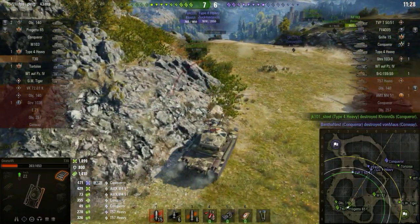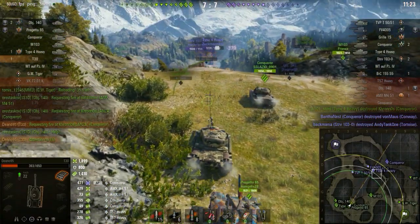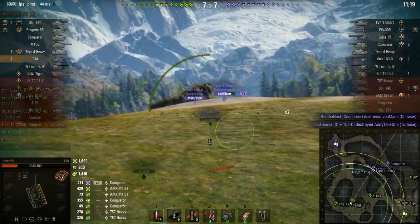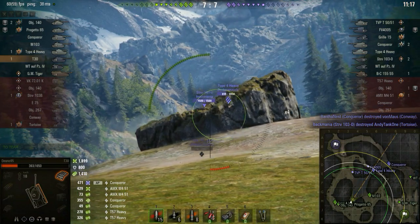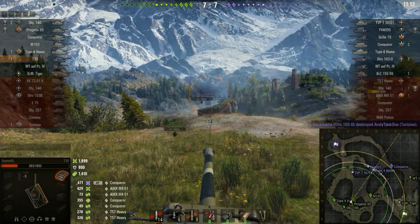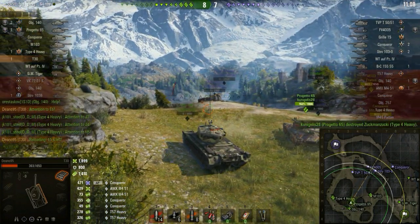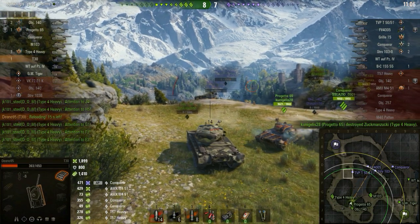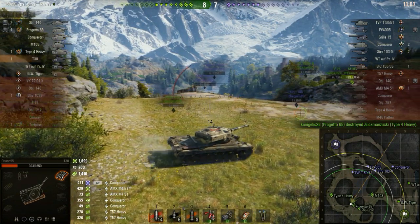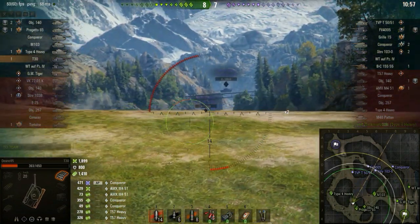Now we're in a situation where we can see the Type 4 Heavy is making a move across the bridge, which is a very, very ballsy move. I'll give him credit for that because, well, you're about to see it's not going to end particularly well for him — he got tracked and they just whack him in the side. And then someone finishes him off with a single shot, which means either he ammo-racked him — unlikely as he still has a star — or I just hit him with like a 750 to 800 damage shot.